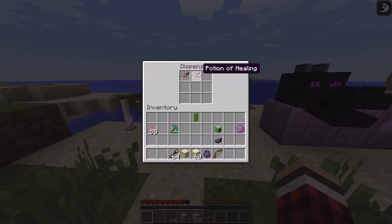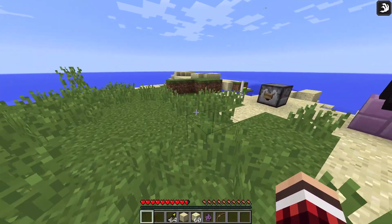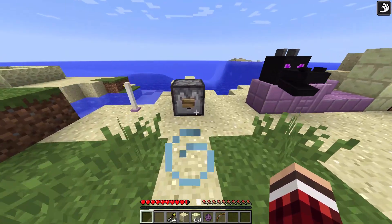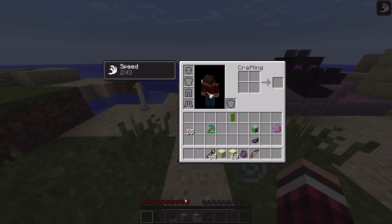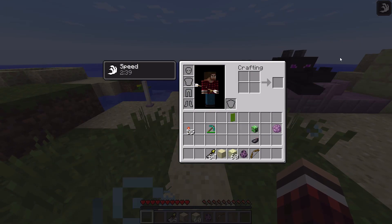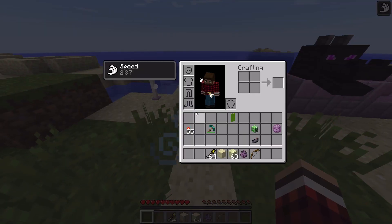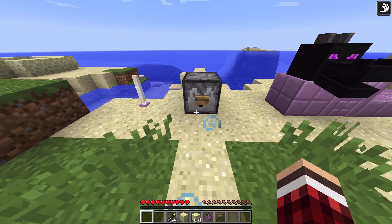These are all basically just tipped arrows. You can tip an arrow with any potion in the game. So that hit me with speed - they still do damage, as you'll see. But you can tip them with anything. So this one, that was healing. I momentarily lost health and then it went up.